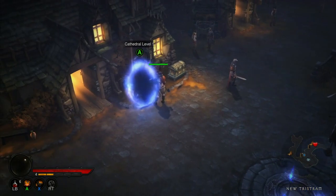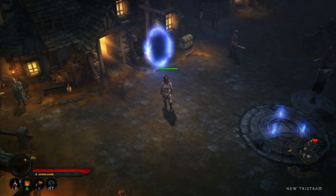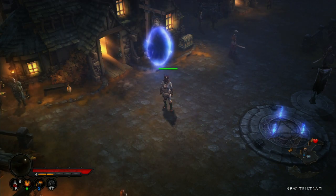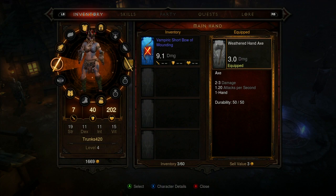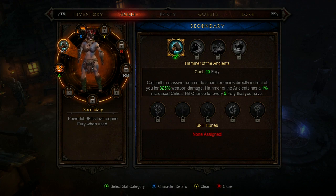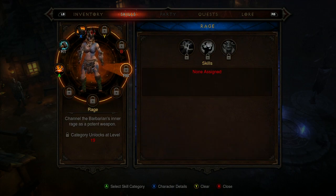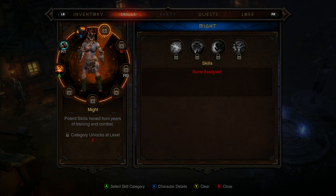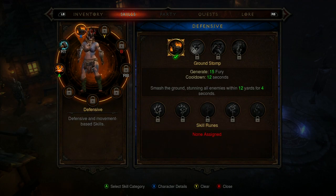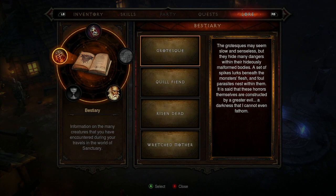I've gotten up to the cathedral, relatively early game. They let you assign skills — they still have elective mode, so you can assign multiple skills to different buttons. The control system is pretty different from the PC version but a lot of stuff is still in here. A is your basic attack, right trigger for your secondary attack, and then you've got the defensive slot, might slot, tactic slot — skill categories are broken out by button. I turned on elective mode, which does toggle that. We've got a quest list and lore in the radial menus.